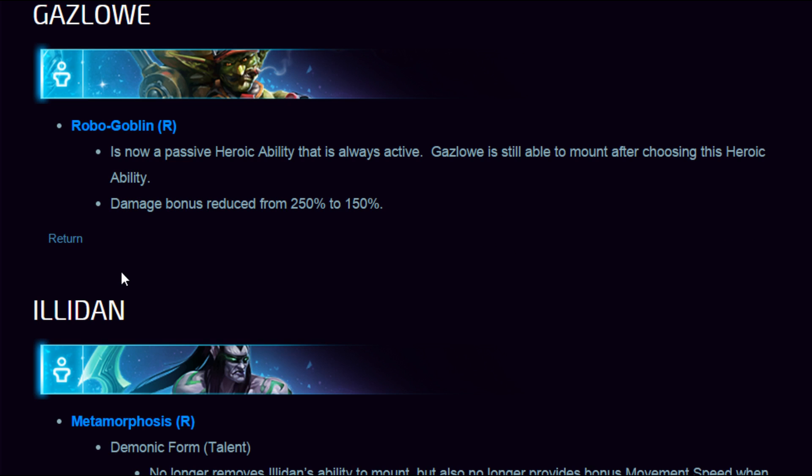Gazlowe — Robogoblin is now a passive ability that is always active, and Gazlowe is still able to mount after choosing this heroic. The damage bonus is reduced from 250 to 150 — so he becomes the permanent Robogoblin. It just means he's more of an overall damage dealer instead of someone who can rush your core, get coded, get bloodlusted, and win in 4 seconds.